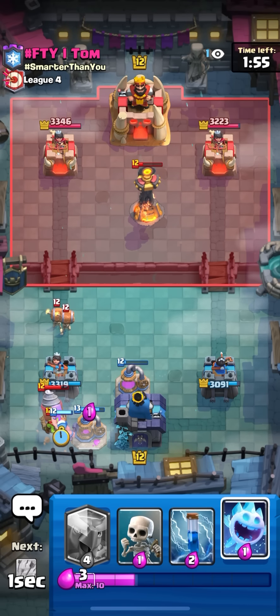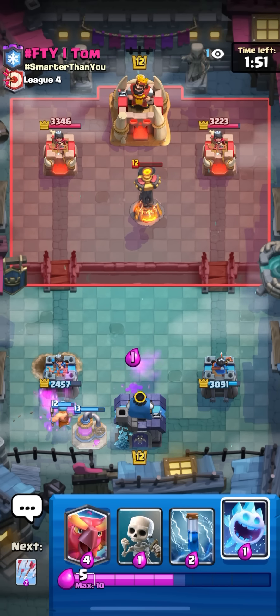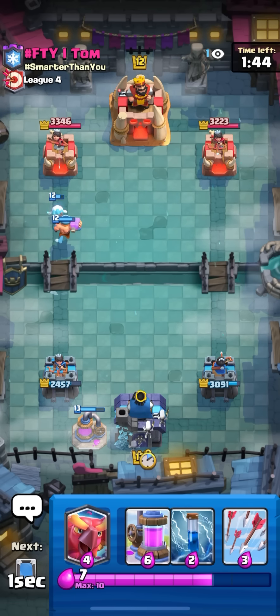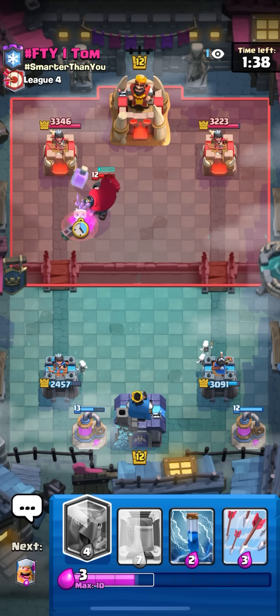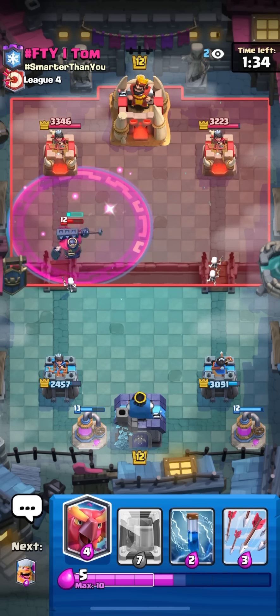He goes for the drill on my pump so I'm gonna lumberjack here to save it. I'm actually gonna let the wall breakers do the damage. I didn't really want to go for zap and skellies on that - probably could have gotten back to a mirror if I did. I'm gonna go for a second pump right here, hopefully I can bait out another fireball so I can go phoenix in the back and just start the phoenix spam.